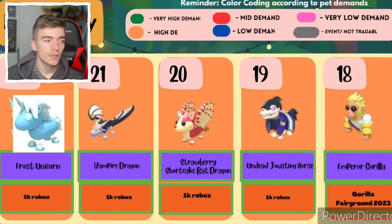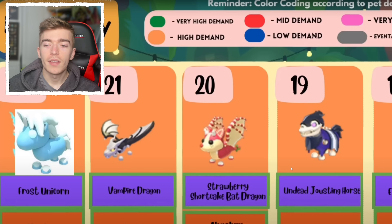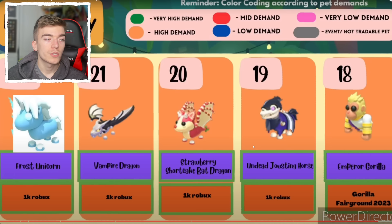The Frost Unicorn costs 1,000 Robux. Then we got a Vampire Dragon, the Strawberry Shortcake Bat Dragon — an amazing pet, which is why I had to make a Mega. The Undead Jousting Horse — I think players forget that this was a 1,000 Robux pet. That thing cost 1,000 Robux — very expensive pet, but it looks cool for 1,000 Robux, that's why it's up there.